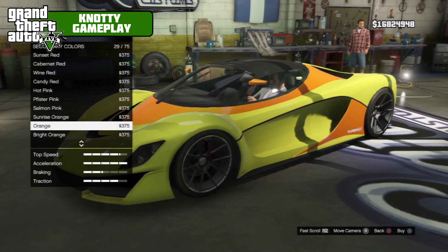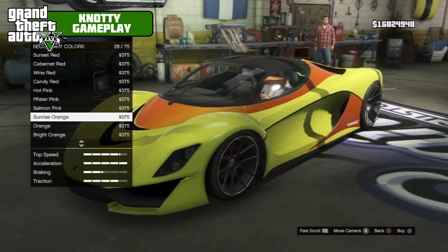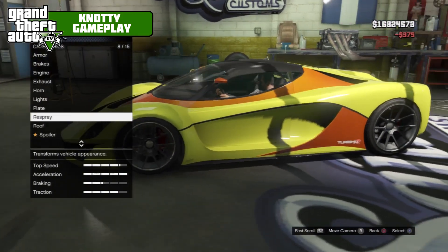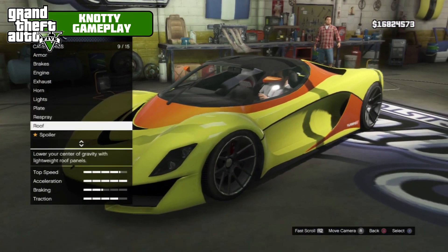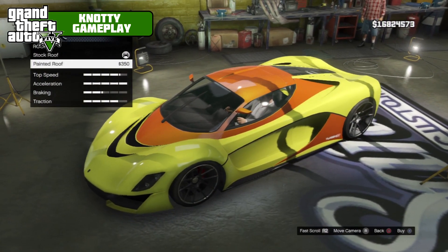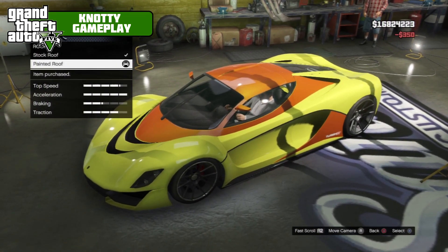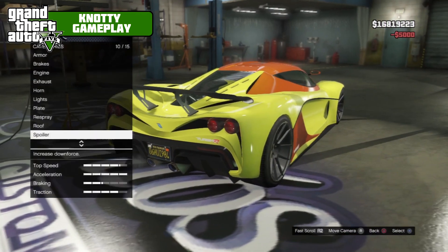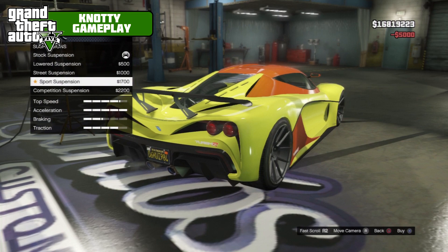We'll go with sunrise orange — probably not the best color coordination, but we'll just make it look good. For the roof, we've got stock or painted roof. It looks a little bit better with the painted roof on, so we'll go with that. For the spoiler, we've got carbon wing and GT wing — we'll take the GT wing.